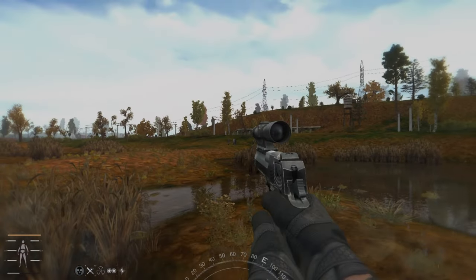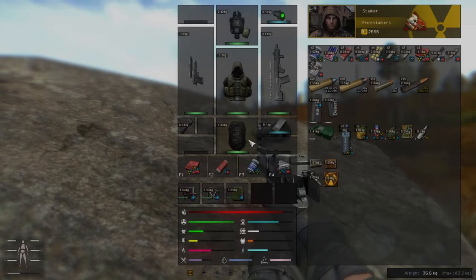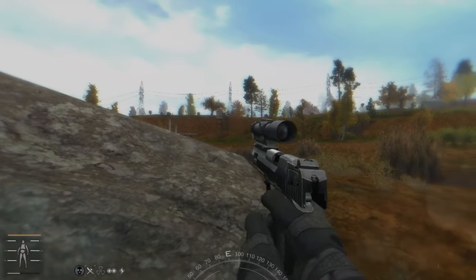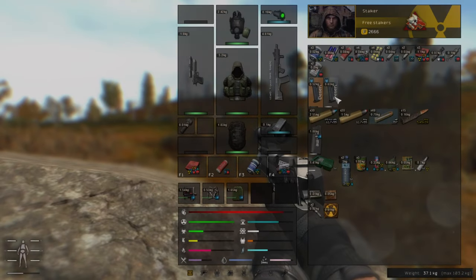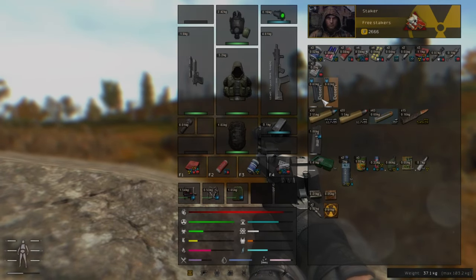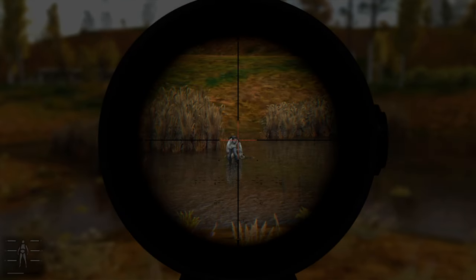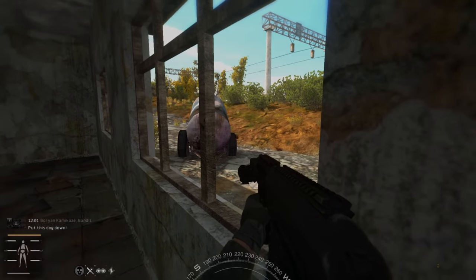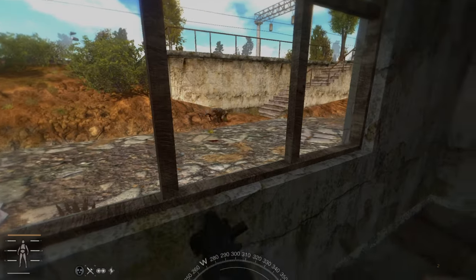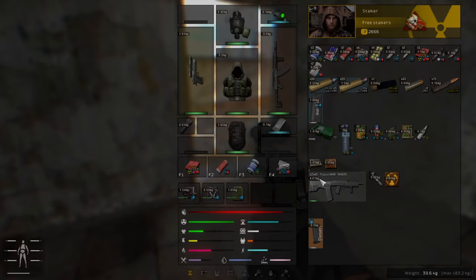If you want a bit more of a challenge, you can use Magazine Redux which adds magazines to all vanilla weapons. No longer do you press R and magically reload your gun — with this mod you have to manually load each magazine, then attach them to your outfit, which allows you to quickly reload your gun. Managing your magazines and attaching them to your outfit will be crucial to winning firefights with this mod.